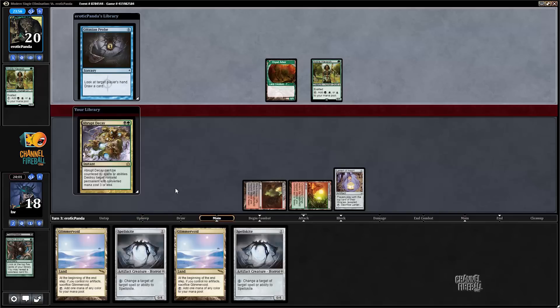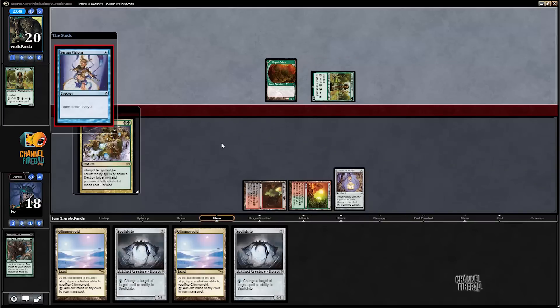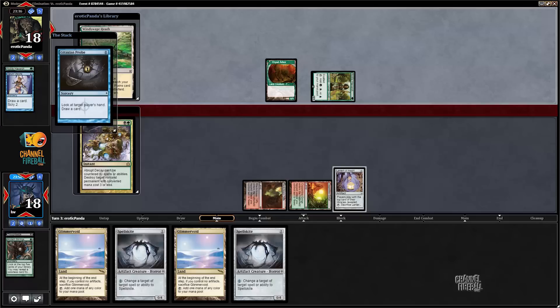My opponent is going to draw Serum Visions. I'm going to see their top cards get checked. It's actually kind of good for me if their top card is a land — they could just cast Visions, land, Blighted Agent. As is, if they want to cast Blighted Agent they have to give up playing a land. They draw Gitaxian Probe then scry two, giving them high odds of finding a land. They kept Windswept Heath on top, so they probe, draw Windswept Heath, then play Blighted Agent.